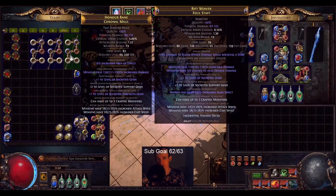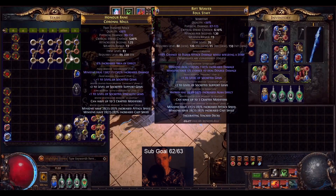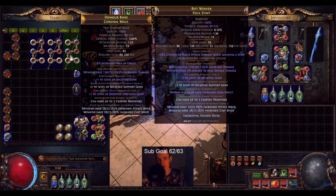The Maul I went for is an Item Level 83 Coronal Maul with 3 white sockets. That's why I used the base and it's already 6-linked.